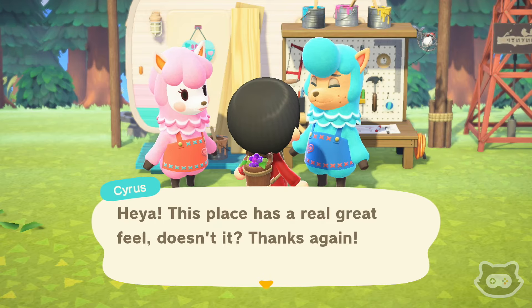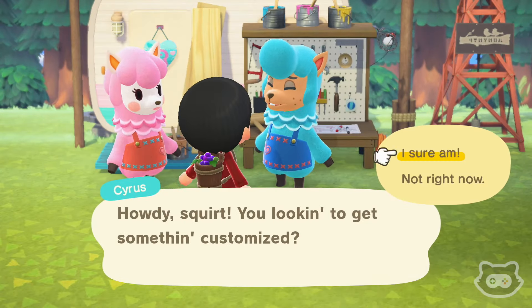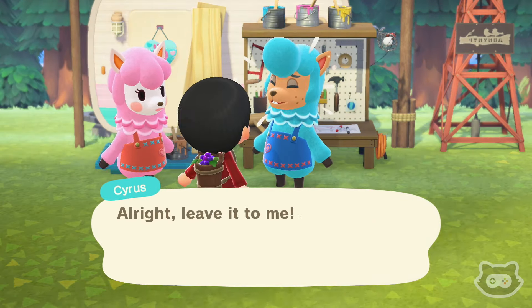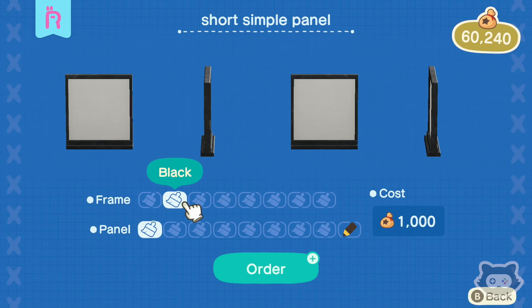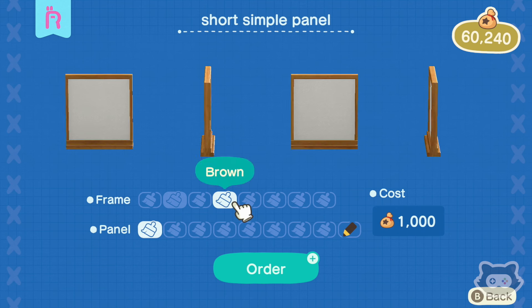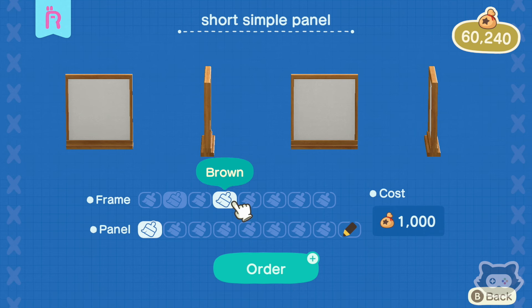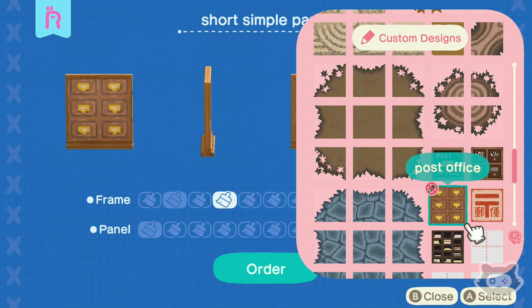This place has a real great feel, doesn't it? There are some things that only I can customize. Let's have a look at what we can customize. I like Cyrus's customization bench — is that something we can get? I'm really hoping we can customize these simple panels. Let's start from the beginning — we want what color? Light gray? We need something natural, maybe the brown. Oh, the light brown would probably work well with the trees. Gold is nice. Do we want dark brown or light brown?